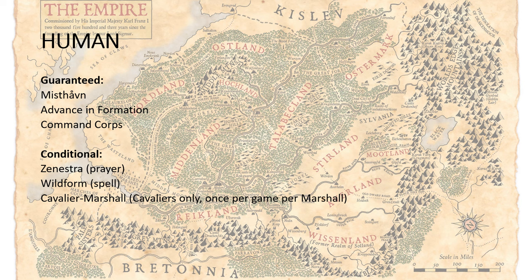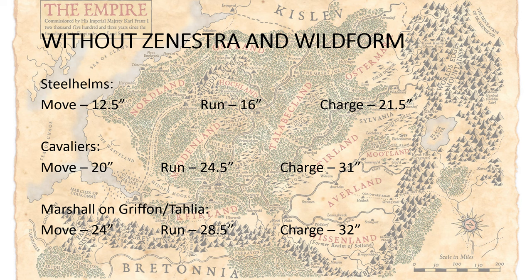Zenestra is Prayer — chanted on a 3, so that is also conditional. Wild Form is a spell, so you also have to deal with enemy dispels potentially. So we're going to look at these things separately, just to kind of break that out a little bit — looking at what you get totally reliably, and then what you can potentially get if you have these other things that you're not guaranteed. Steel Helms, this is just without Zenestra and Wild Form.